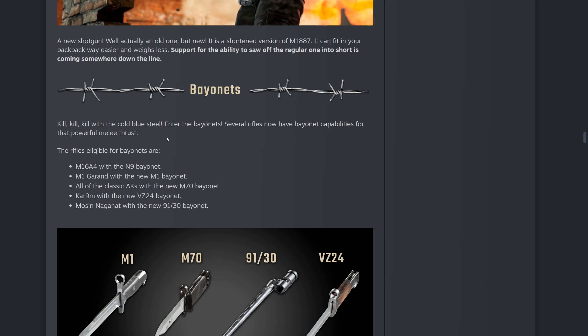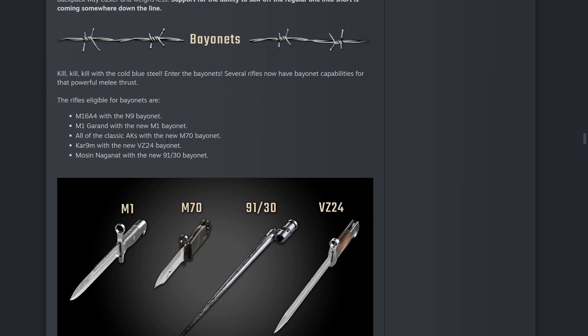Bayonets — yes, cold steel! Several rifles now have bayonet capabilities for that powerful melee thrust. I'm a massive melee fan, especially on the hardcore server I play on where the zombies are a nightmare, so you want to melee as much as possible. The M16 has the M9 bayonet, the M1 has the M1 bayonet, all classic AKs have the new M70 bayonet, the Kar98 has the VZ24 bayonet, and the Mosin has the 91/30 bayonet.